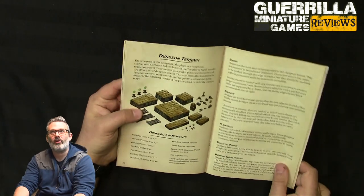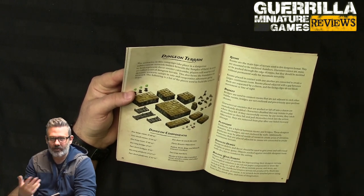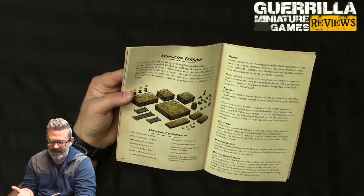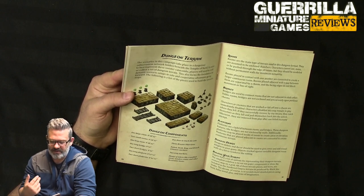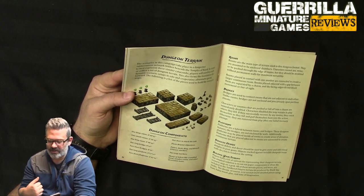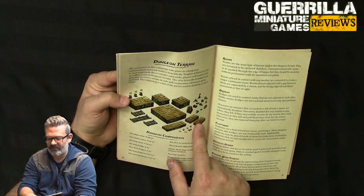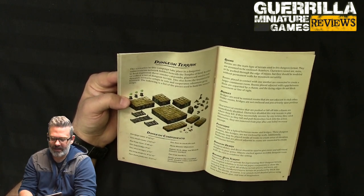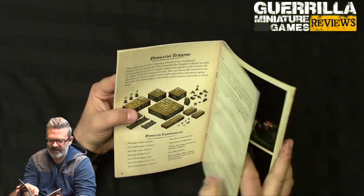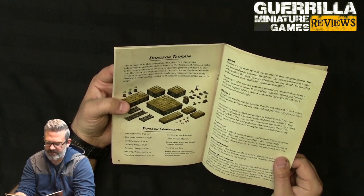I'm using cool MDF terrain from Schooner Labs, but you can also make your own. What you need to play will be rearranged every scenario to create a new dungeon: a large room 8x8 and 2 inches tall, two small rooms 4x4, one long room 4x8, one long bridge 8x2, two short bridges 4x2, a long platform 8x3 and one inch tall, and two short platforms 4x3. You'll also need a door to mark the exit, three brazier objectives, treasure markers for a potion, herb, ring and brooch, two trap markers, and debris like stones and wooden crates.